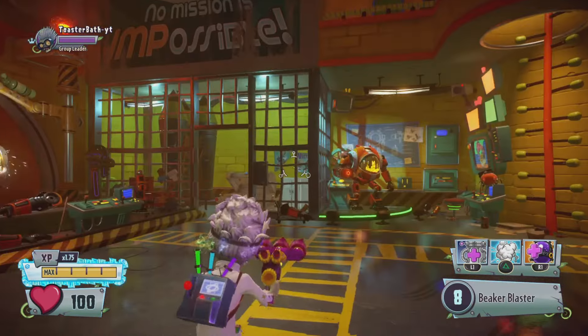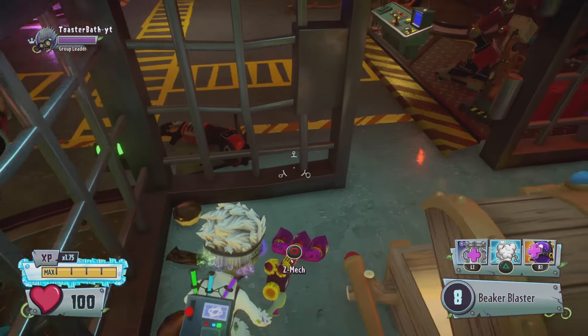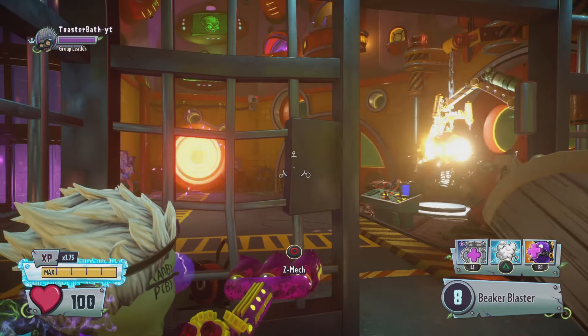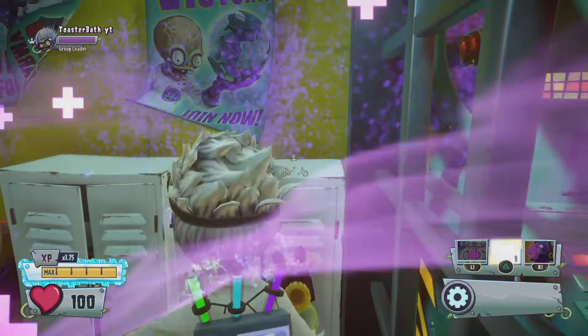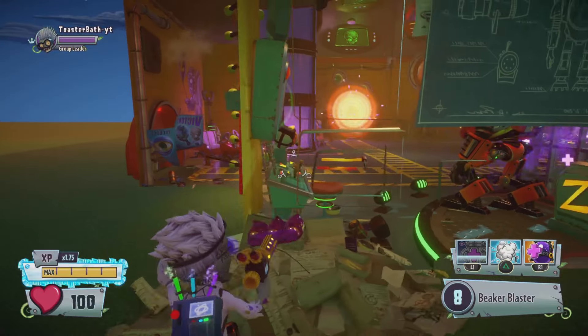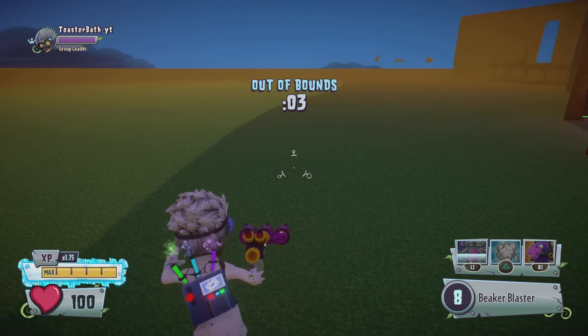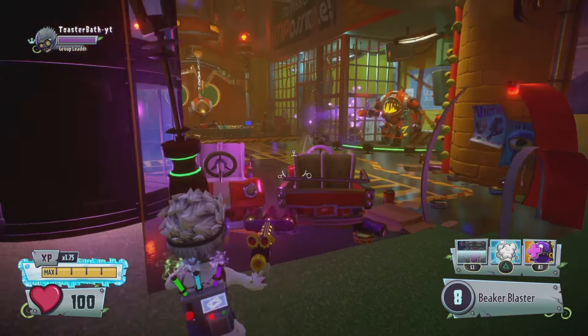Glitch number one: using the armored or normal heal station as the scientist with the warp. If you go to the imp place in the campaign and place a heal station right about here, you can glitch right out of bounds just like so. There's a bit you can do around here — nothing too crazy, there are still borders so you can't go fully out of bounds, but you can explore a little.